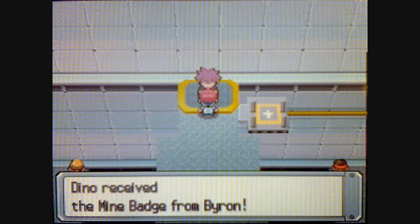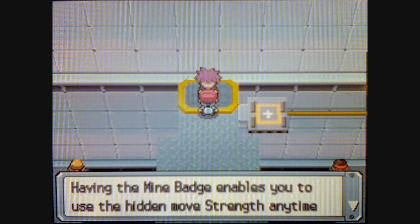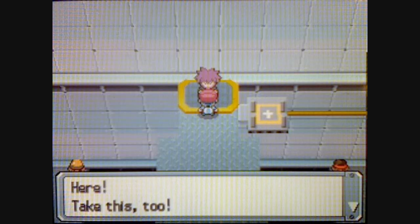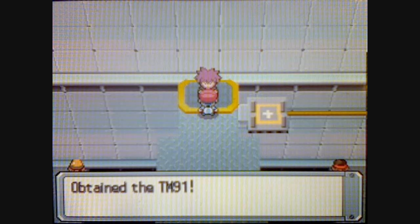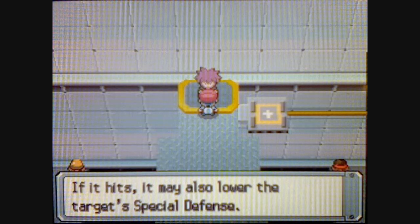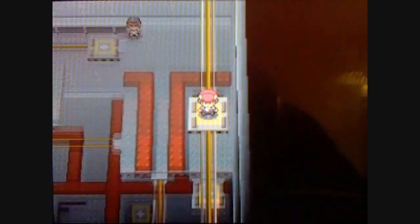I just got the Mine Badge! With the Mine Badge, you'll be able to use Strength outside of battle. Now that we have six Gym Badges, Pokémon up to level 70 will obey you if they're traded. He'll also give you TM91, which is Flash Cannon — it has a chance of lowering Special Defense. Six Gym Badges, only two more to go.